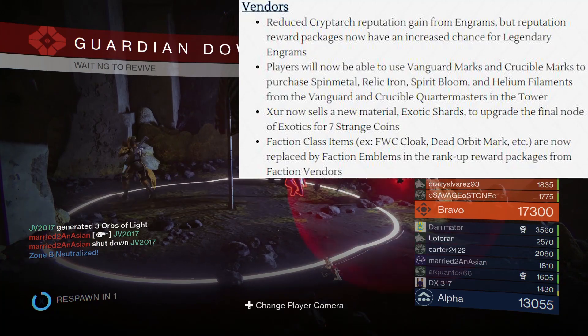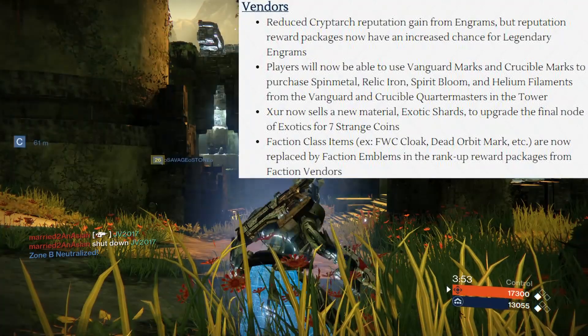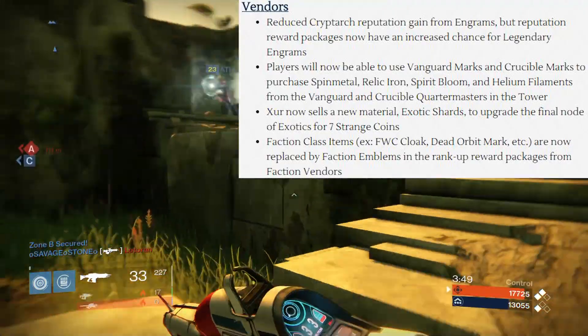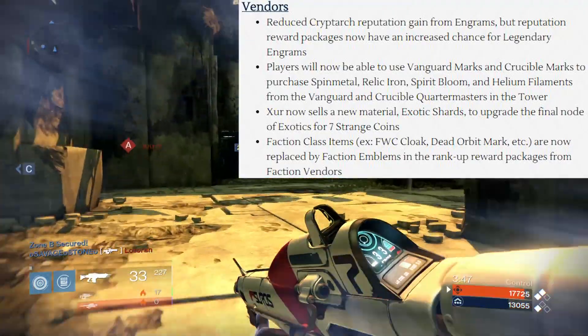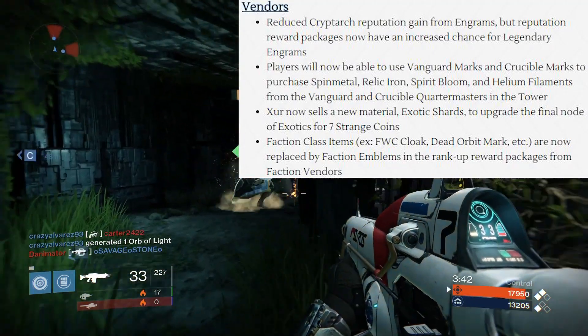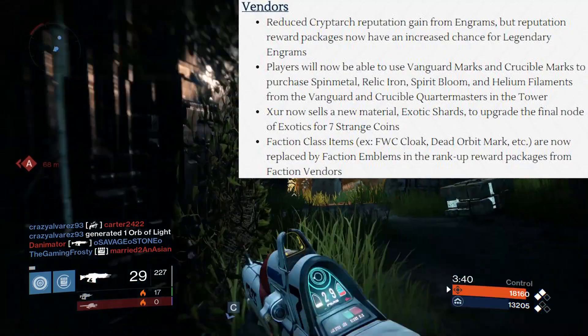Xur now sells exotic shards for seven strange coins, which we already covered. Faction class items are now replaced by faction emblems whenever you rank up your faction — so when you get a rank-up package, you'll find an emblem instead of a class item.